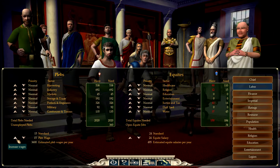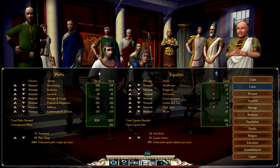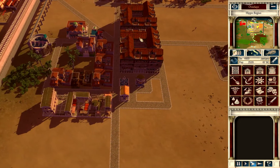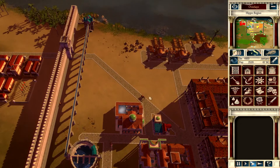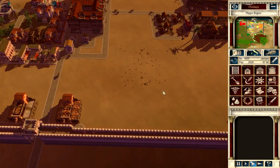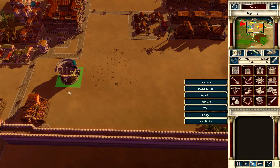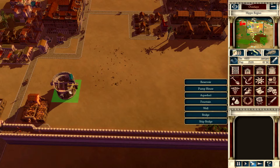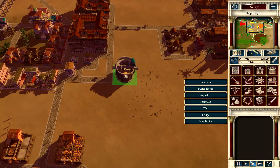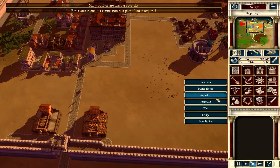Why don't we go to our advisors and go to labor, and let's increase the plebs' wages. Now let's see what we can do - if I want to build some villas over here I'm going to need another reservoir. I feel like I need a nice big space that's not directly adjacent to anything else to put them in. Why don't we put it up over here?